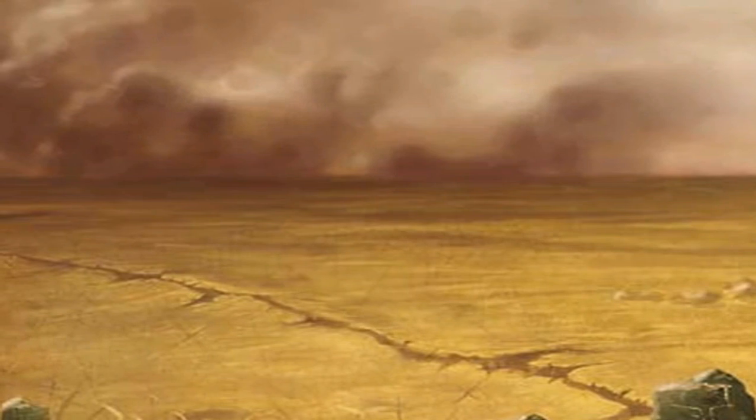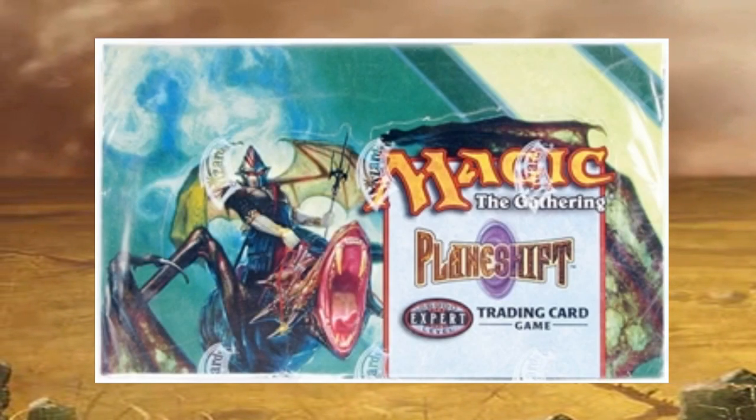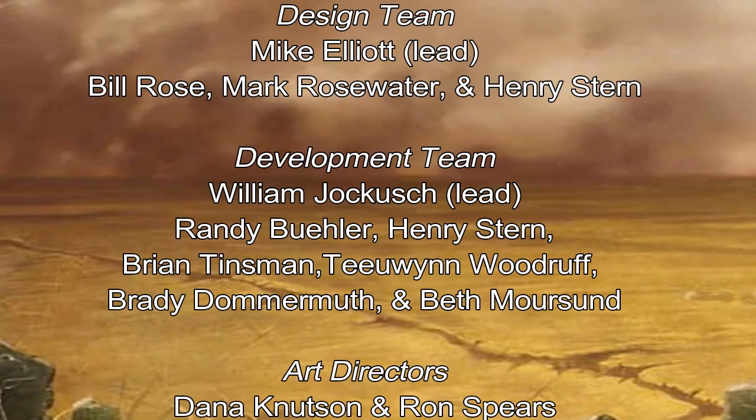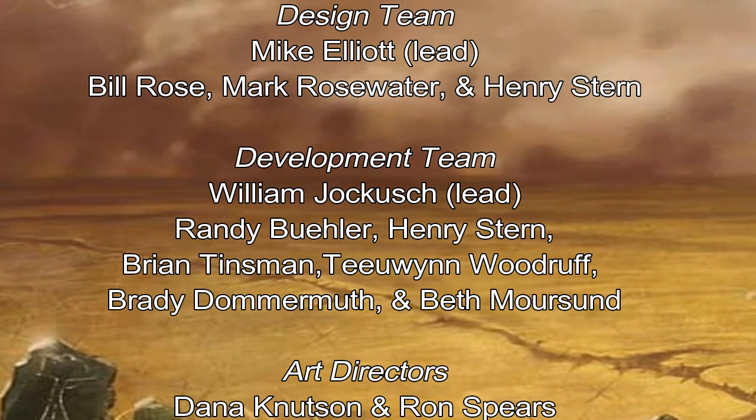Plane Shift was released on February 5th of 2001. This set came after the large 350-card set Invasion, released four months earlier. The design team was led by Mike Elliott, along with Bill Rose, Mark Rosewater, and Henry Stern.